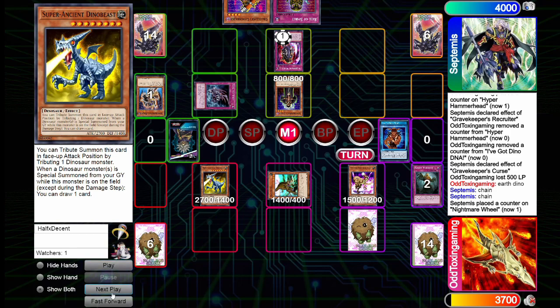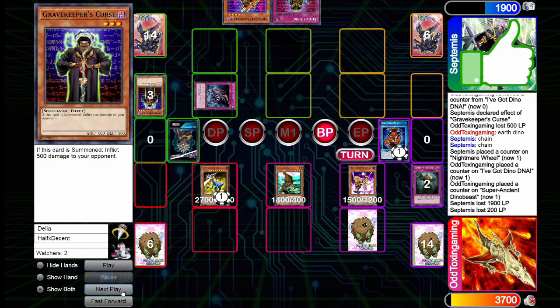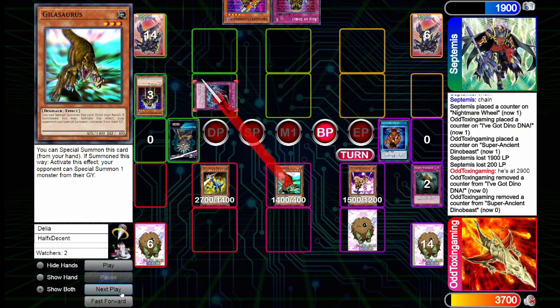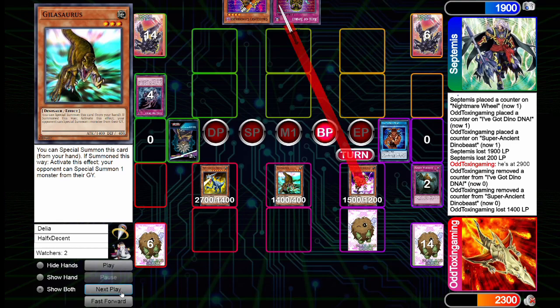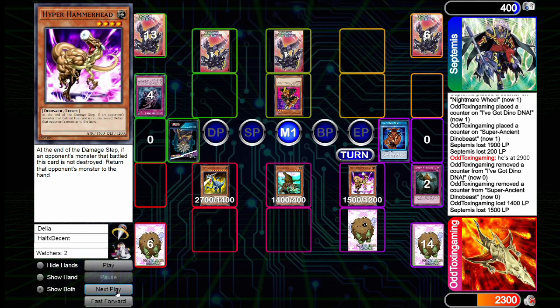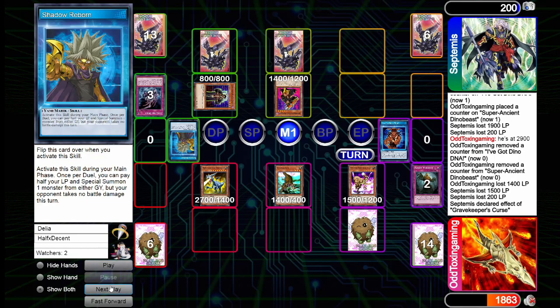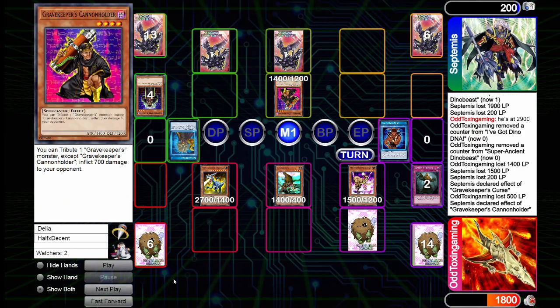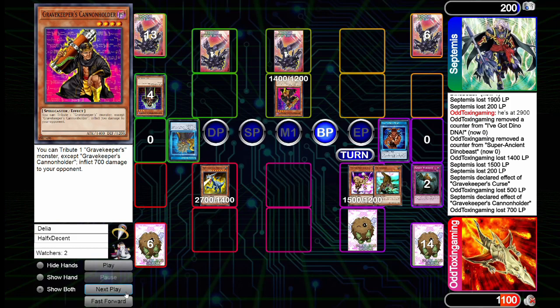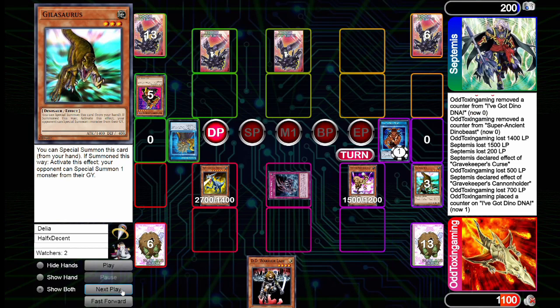I tribute the Swamp Mirror — it counts as a dino — and summon Super Ancient Dino Beast. I use my skill to bring it to 2900 attack, enter battle phase, attack over Gravekeeper's Curse, then attack over Zoma the Spirit with Gillosaurus, taking 1400 damage, and attack directly with Hyper Hammerhead for 1500. Opponent draws, sets both Right Spirit and Gravekeeper's Recruiter face down, summons Cannon Holder, uses Shadow Reborn dropping to 200 life points, summons Gravekeeper's Curse inflicting 500 damage to me, then Cannon Holder effect takes another 700 from me, bringing me to 1800 life points.